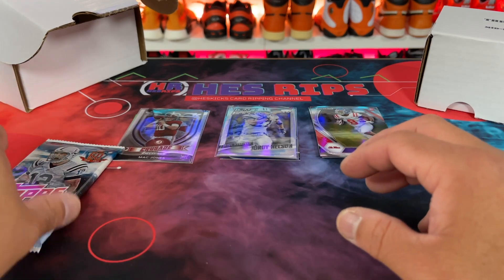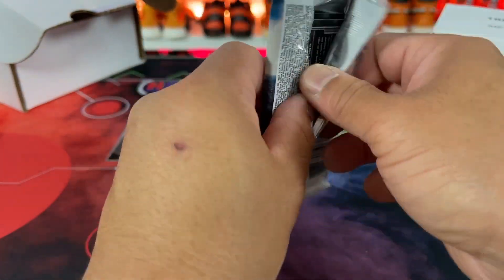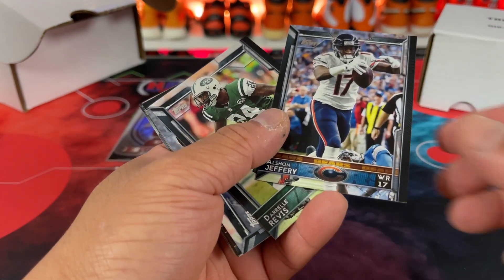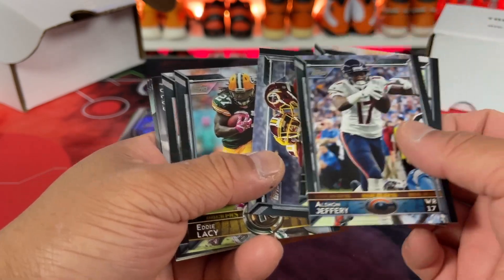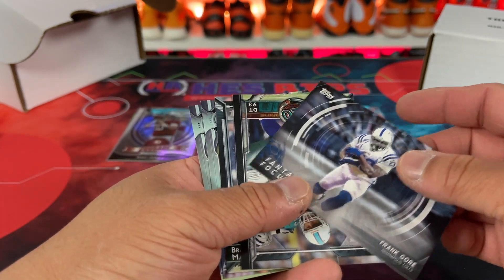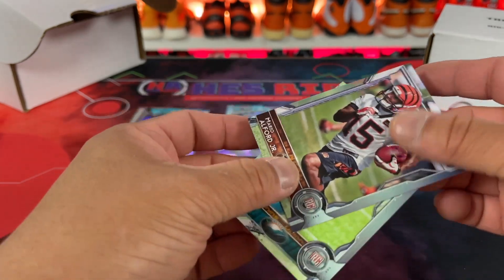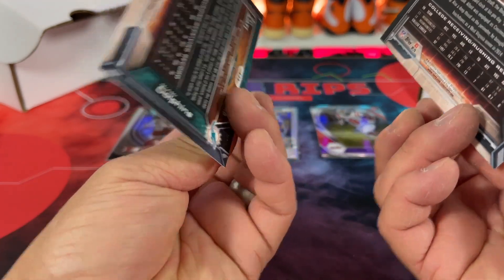All right, moving on — we'll go over to this Topps 2015 area. I'm out of my comfort zone here, but sometimes that's fun — you can end up with something exciting. This is a weird-looking set. The whole base Topps stuff looks very odd to me. There we have it: Redskins, Eddie, Mike, Frank Gore, Suh, then we have Brandon Marshall. Do we not get any rookies? Oh, here's the rookies — Mario and then Jay. So those are the two rookies that we got there.